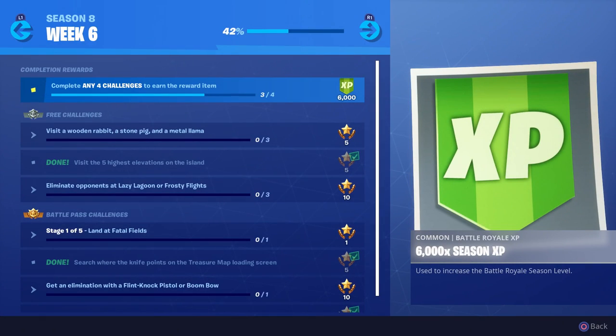Welcome to my Season 8 Week 6 challenge guide. This one is for visiting the five highest elevations on the island. There are five specific spots you have to go to — you don't actually have to land there, you can just glide by, fly by in the ball, or just be in the vicinity and you get credit for it. You don't have to do them all in the same game.